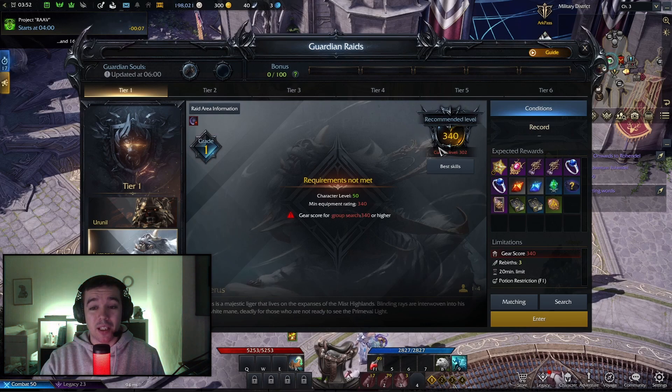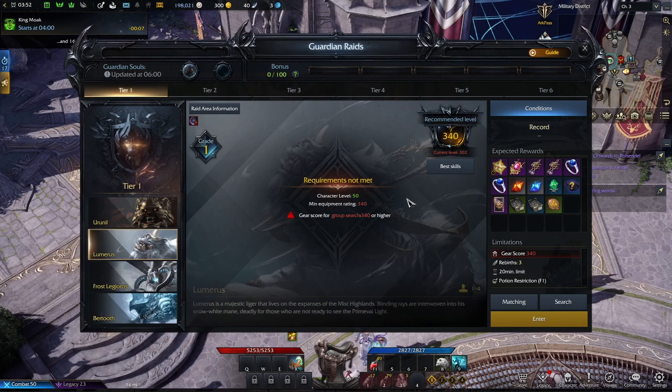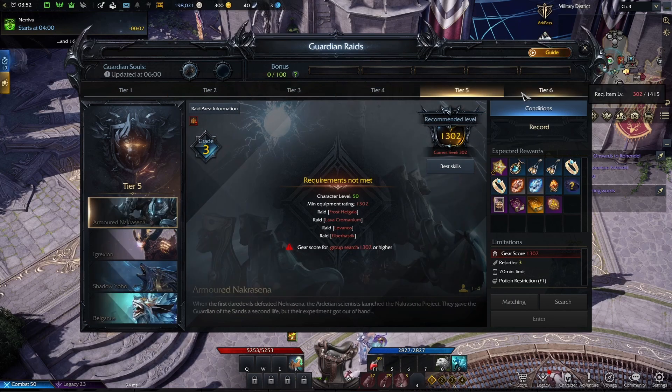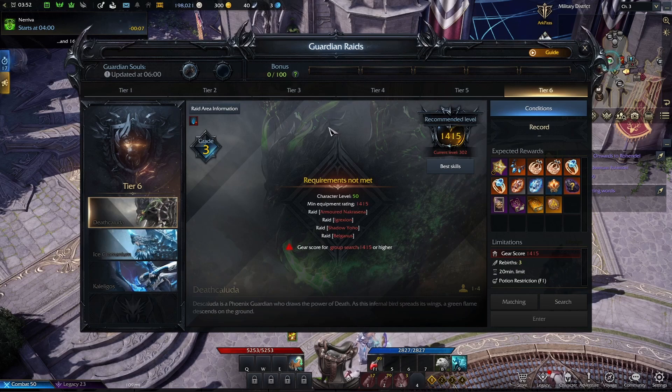Clicking on the next boss will show you the recommended level for that one. As you can see, tier one bosses all have different item levels, and the higher you go in tier the stronger they get. Again, keep in mind if you're playing on Europe or NA you will only have up to tier three on launch.